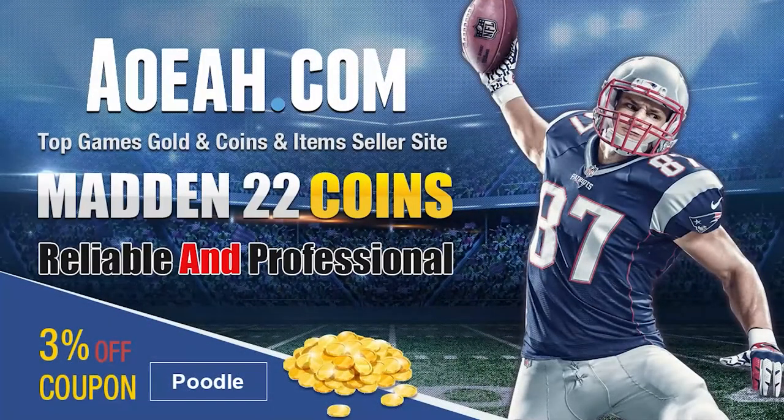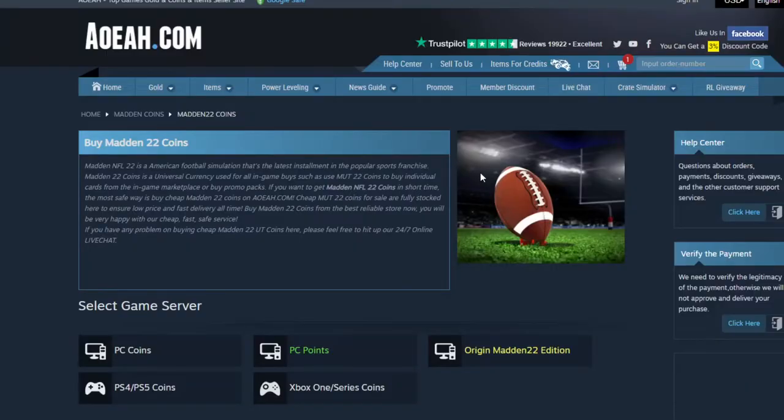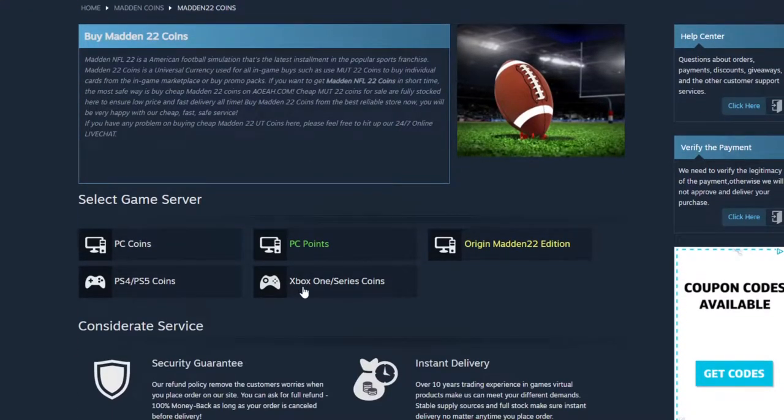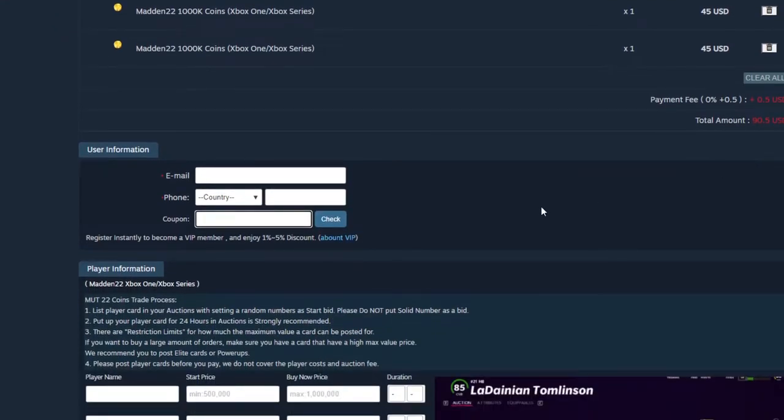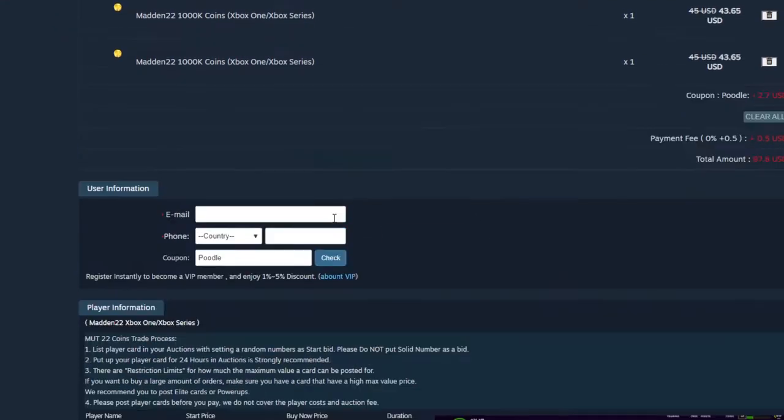If you're looking for the absolute cheapest coins on the internet right now, head on over to my sponsor aoeah.com. They've got the cheapest coins on the market — you can get a million for under 50 bucks. Make sure to always use code poodle at checkout to get your additional 3% off.